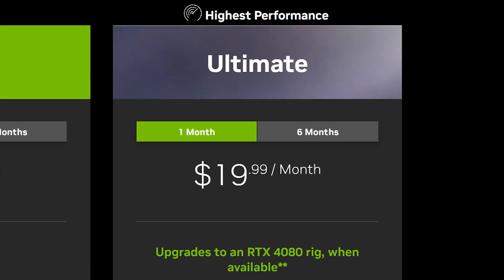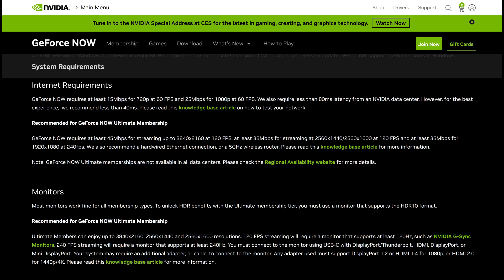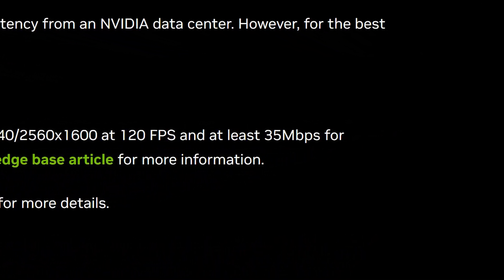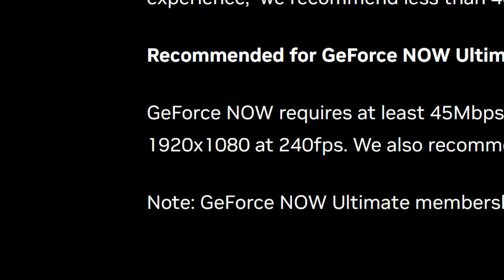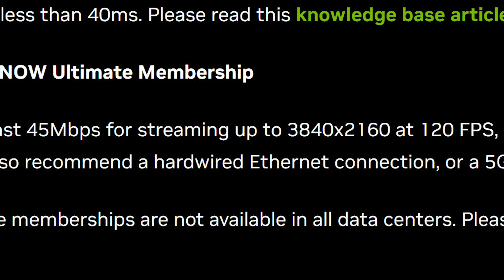The GeForce Now Ultimate tier is set to stream games at 240Hz at 1080p and 120Hz at 4K, the same with ultrawide. You would have thought the bitrate to pull this feed off would be astronomical, but the minimum requirements to run these streams are pretty low: 35Mbps for 240Hz at 1080p and 45Mbps for 120Hz at 4K.